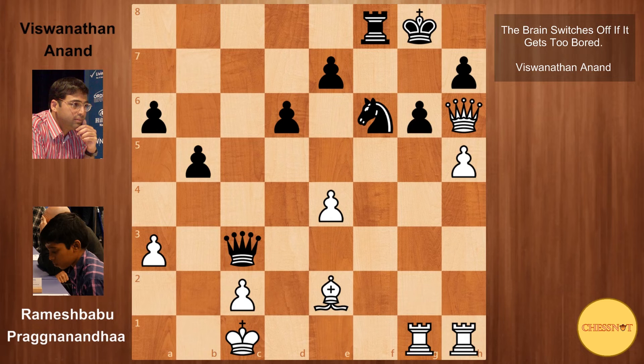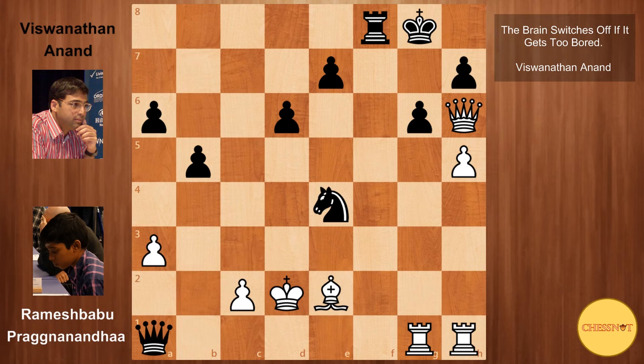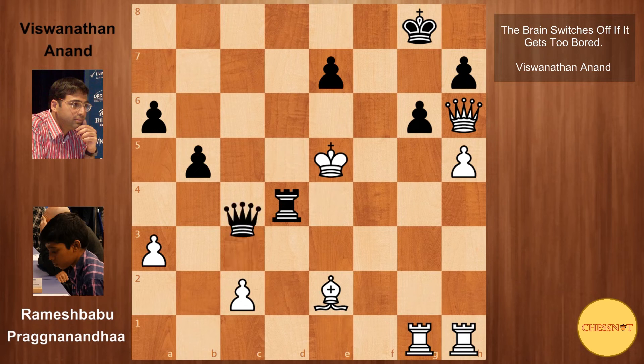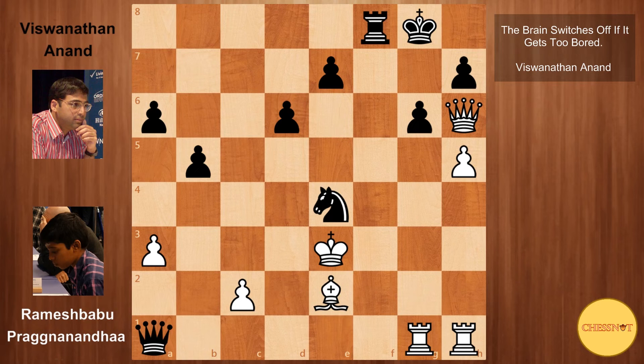So we have fxe4, then queen to a1 check, king d2 is forced, but now knight takes e4 — the knight joins in the attack. King to e3, queen to c3 check. If the knight is taken, white gets mated: rook d8, king to e4, rook d4 check, king e5, queen c5, king e6, and then queen to d6 is mate. So taking after queen to c3 check would be a bad idea — Praggnanandhaa blocks with bishop to d3.